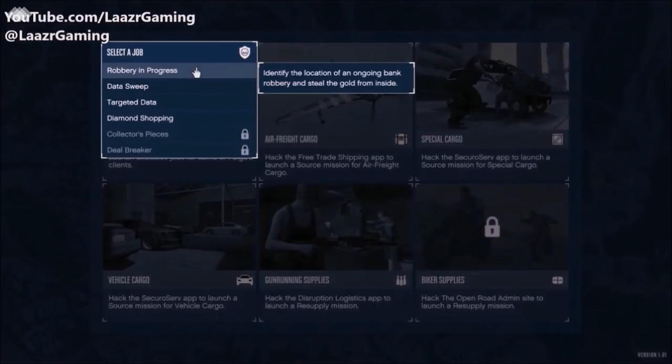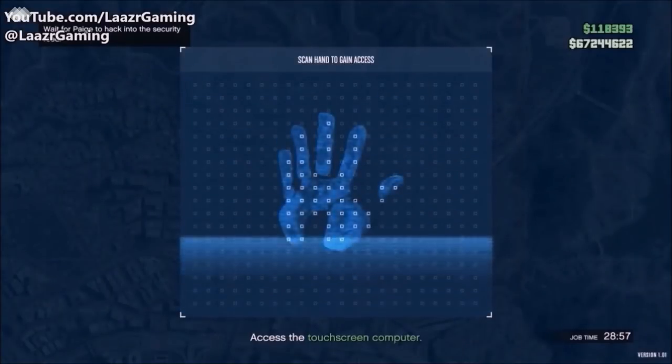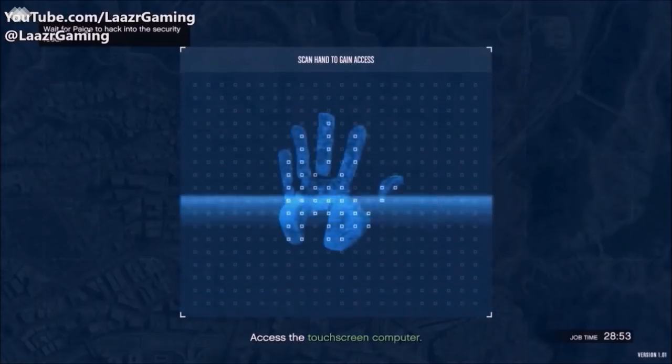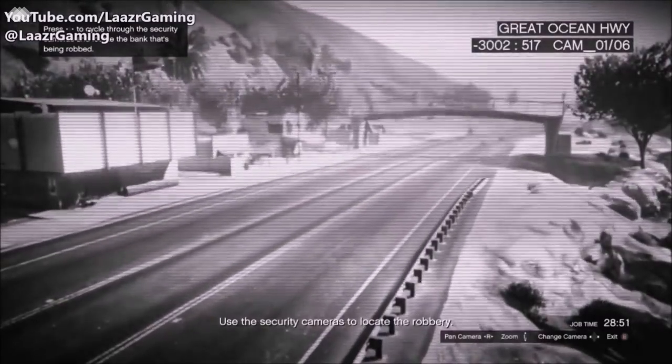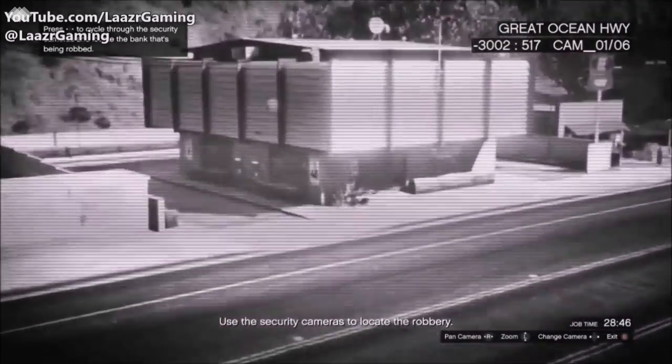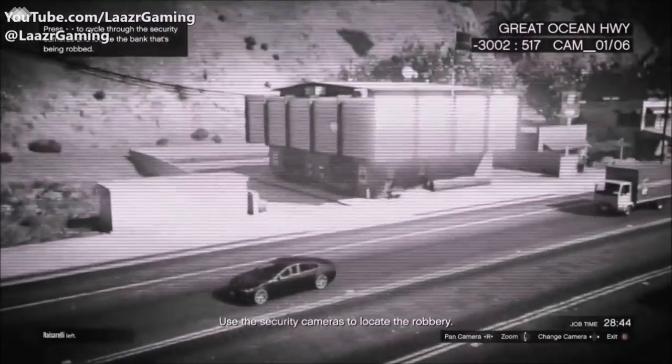The first client job is called Robbery in Progress and can earn you a very nice $62,000, done in about five minutes. Once you launch the job, you'll have to scour through a bunch of different CCTV cameras located on different banks around the map that you've most likely visited before.